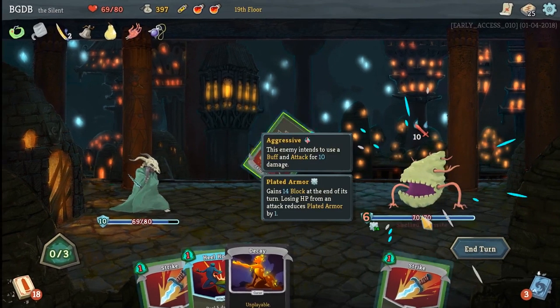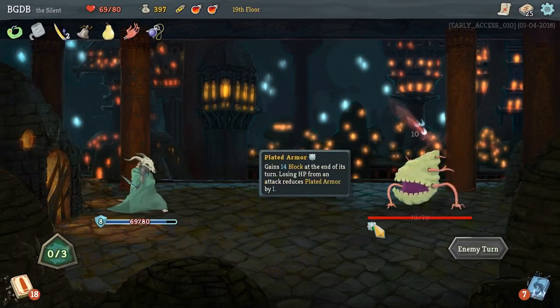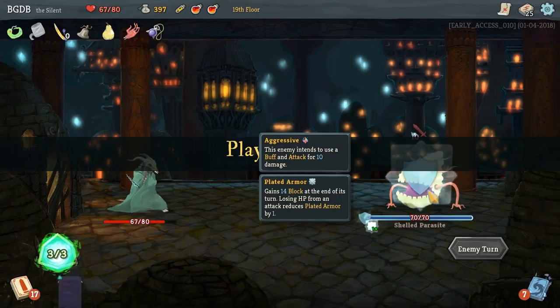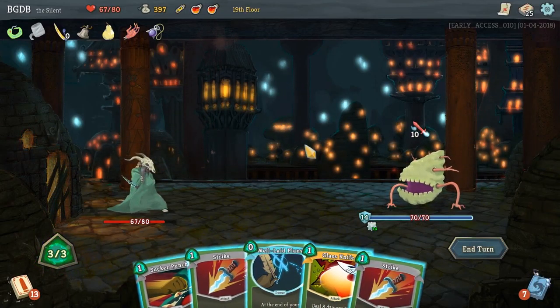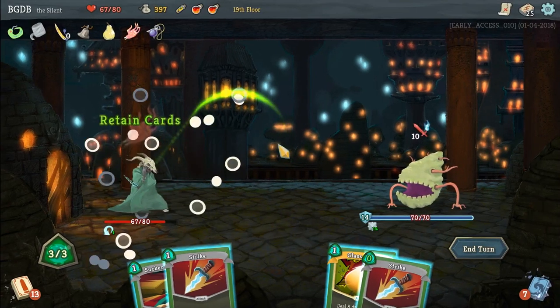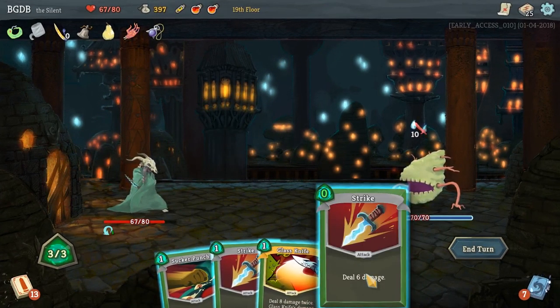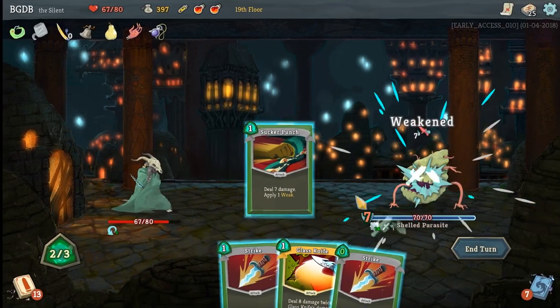We're just going to do 8 damage to the guy, even though it didn't matter because he has this stupid plated armor. There are a couple of monsters on the second floor that really do give me quite a bit of an issue. Why is this 0 damage? One of these things sets the thing, and I should probably pay attention to it better, but we're going to weaken you.